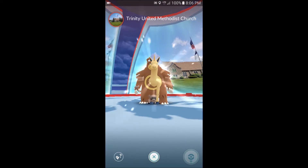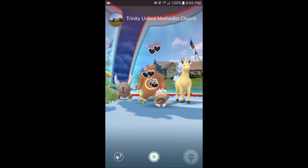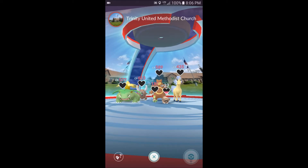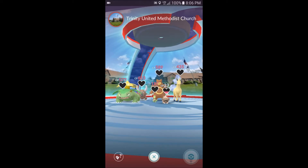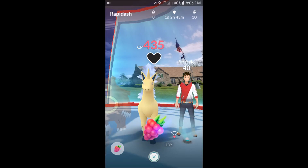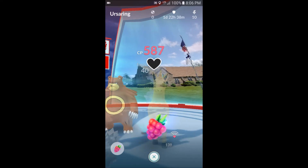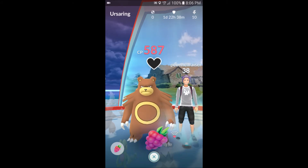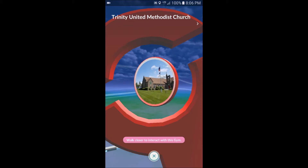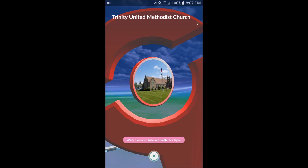Some gyms you can access it a lot better than in other gyms. I think it depends on what the camera view is for the Pokémon. I've had it where the far one to the right that's got kind of a high view — you'd be able to click on it and find it. But it doesn't seem like it in this gym; I don't know if the camera is just not up high enough.